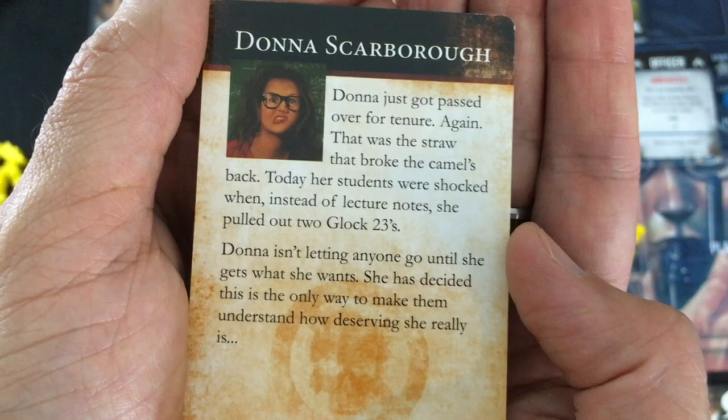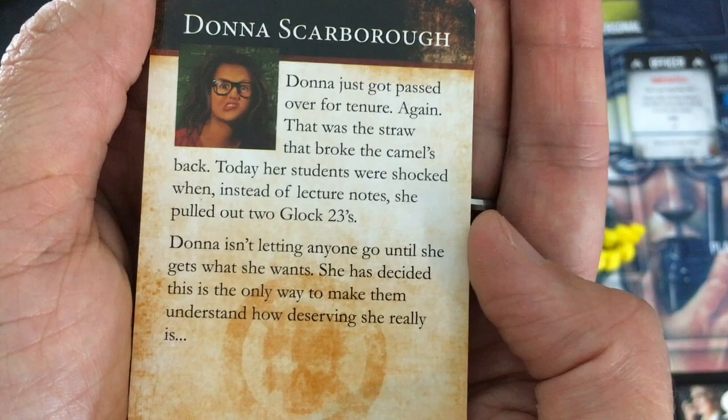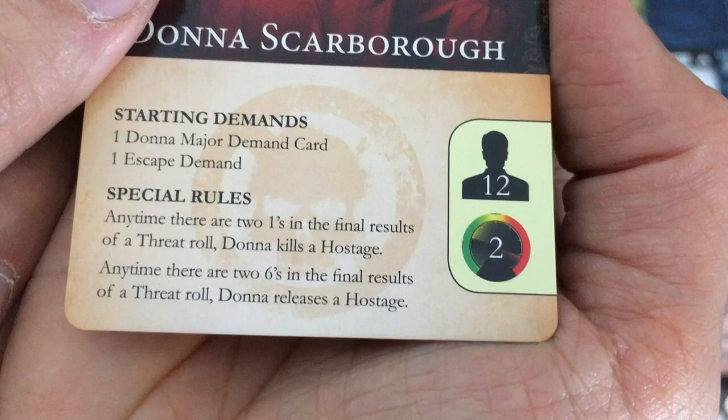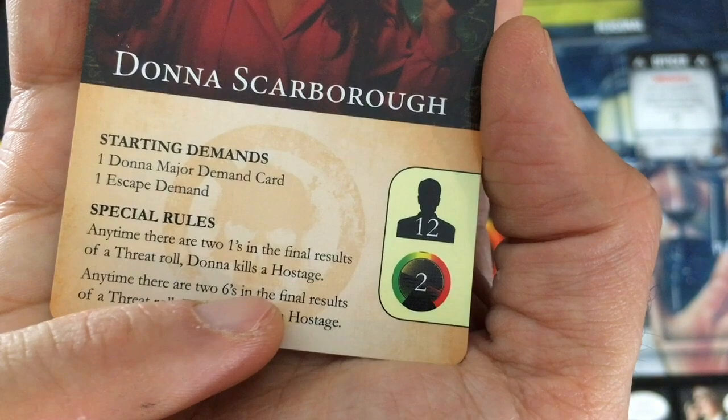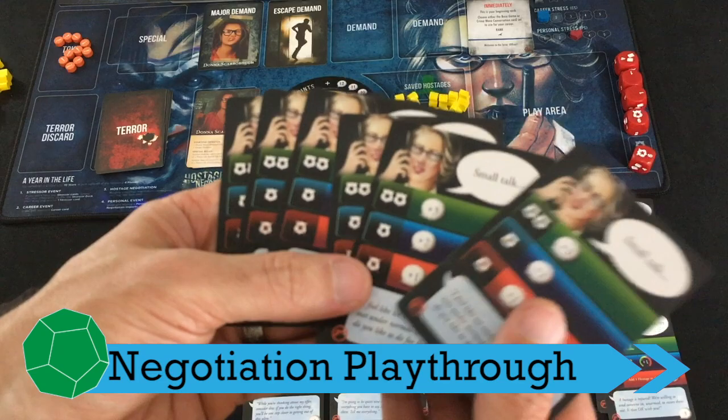Quick backstory on Donna: she just got passed over for tenure — again. That was the straw that broke the camel's back. Today her students were shocked when instead of lecture notes, she pulled out two Glock 23s. Donna isn't letting anyone go until she gets what she wants. She also has a special rule: anytime you roll the dice, if you get two ones or more, she kills a hostage; if you get two sixes or more, she releases a hostage. So she's a little off the deep end — she could do anything at any time.